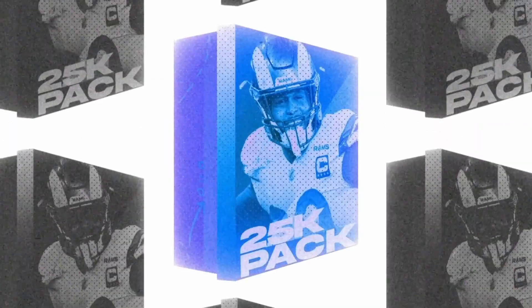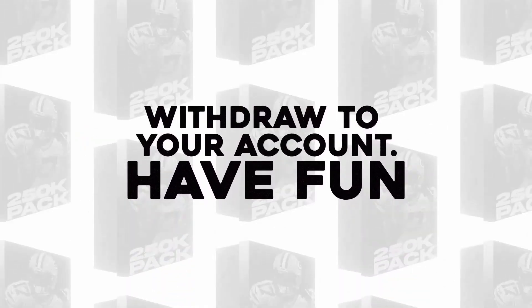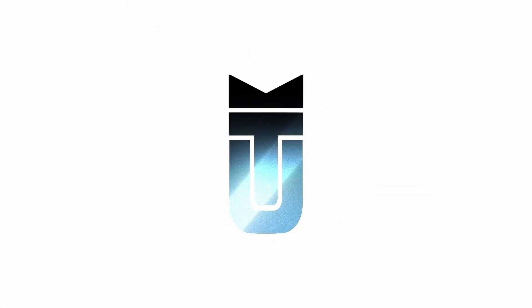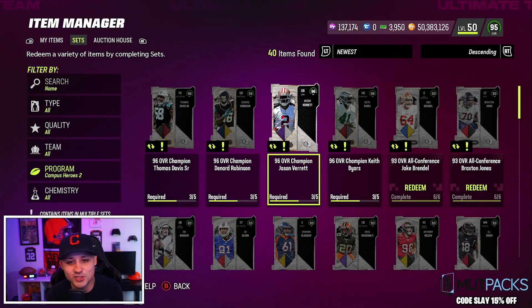Mudpacks.com is the best new way to get coins for your ultimate team — you can buy credits, open up packs, and transfer the coins to your ultimate team. Don't forget to use code 'Coach Slay' for 15% off Campus Heroes too.